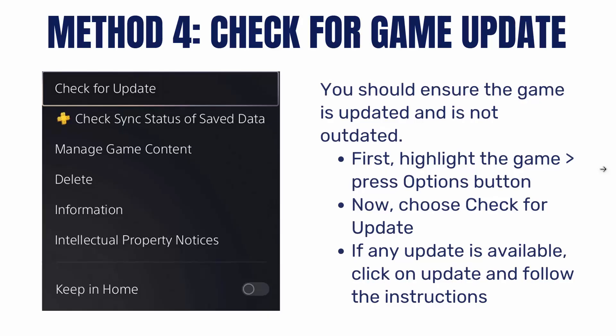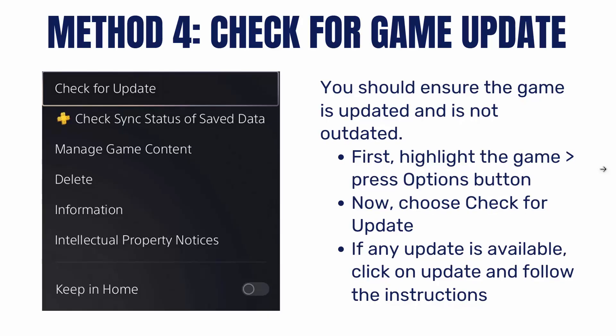Next is to check for a game update. You should ensure the game is updated. To do that, highlight the game first, then press the Options button. Now choose check for update. If any update is available, click on update and then follow the instructions to proceed ahead.